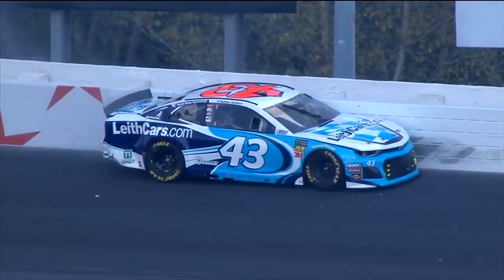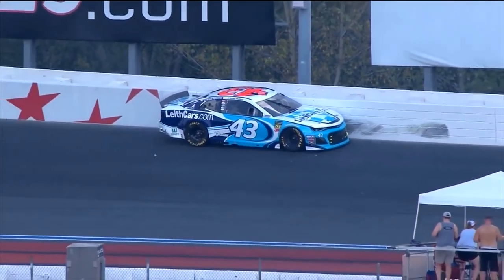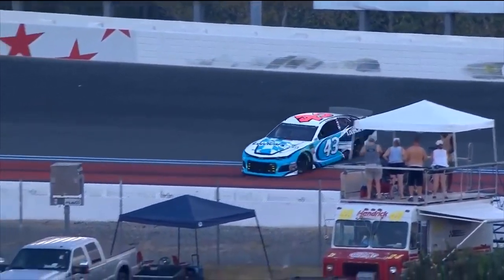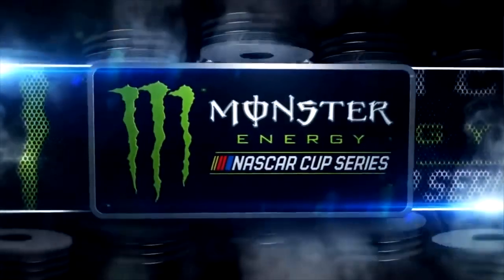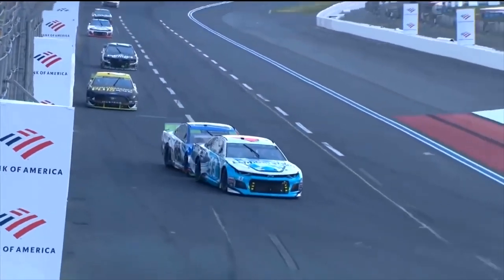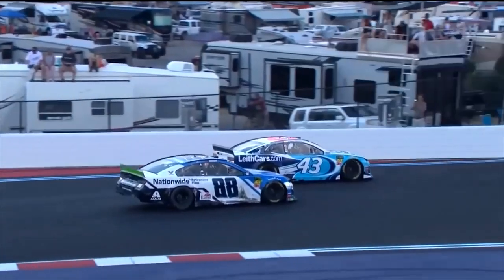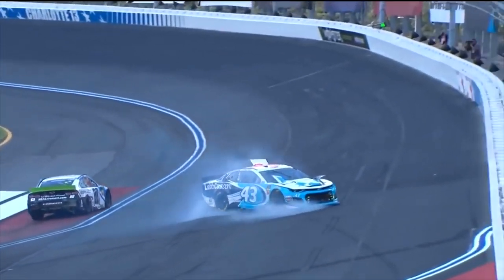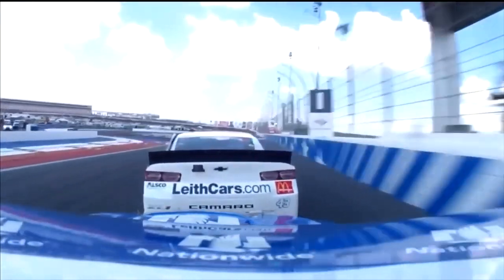Bubba Wallace, the 43, gets the wall. This may bring out the caution — that's the exit of the back stretch chicane. This is going to bring out a yellow. It's going to sit right there pointing the wrong direction. Just like the first one — we were going to get a yellow. Let's see what happened — he got a little help getting down into the braking zone. He's been battling the 43 for a few laps and Bowman just cleaning out. You have to wonder — it looked like Bowman just cleaned him out. He was running 15th, Kelly.